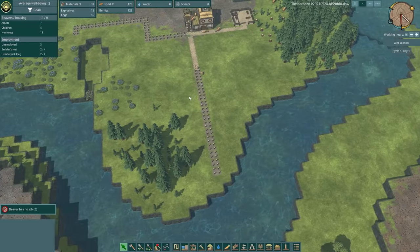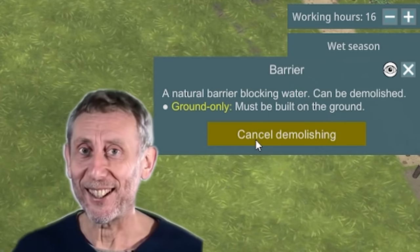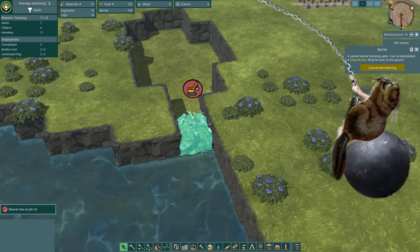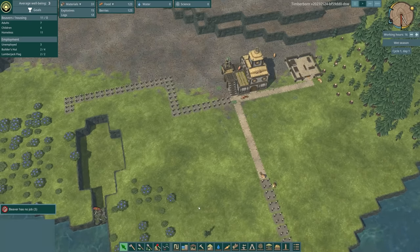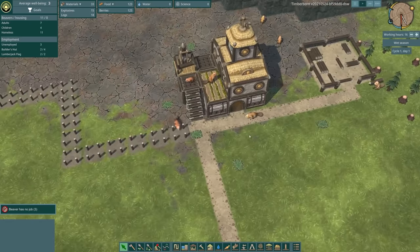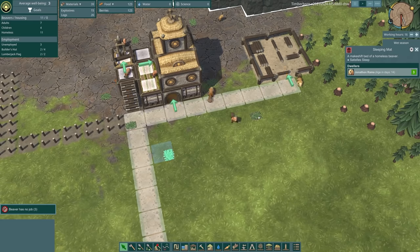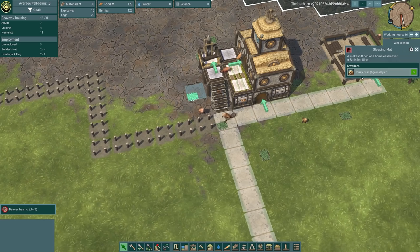Things are being built, which is good. I wonder — demolish, nice. I have a feeling one of our beavers is going to get inside a wrecking ball and get rid of that. You may have noticed there's lots of little green patches about — these are sleeping mats. They currently have nowhere to sleep, they are homeless beavers. And if any of you misbehave — looking at you, honeybum — I'll delete your sleeping mat.